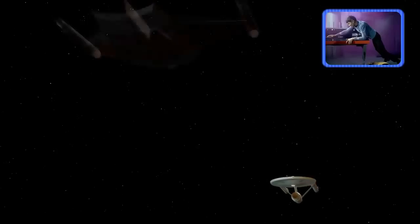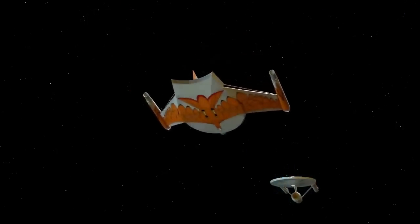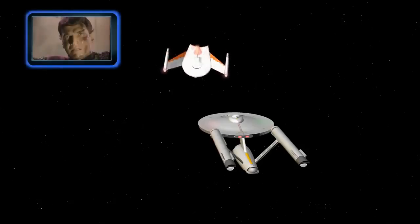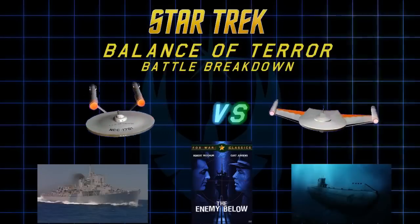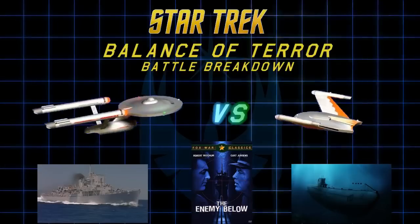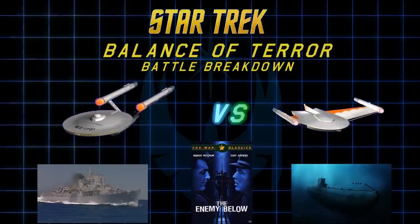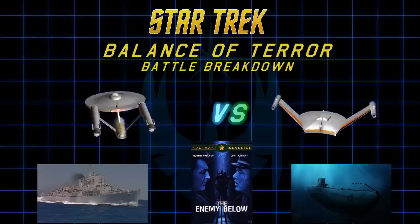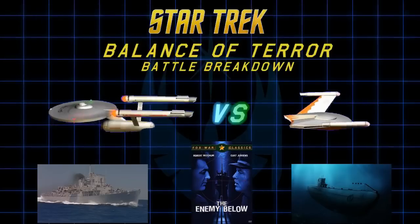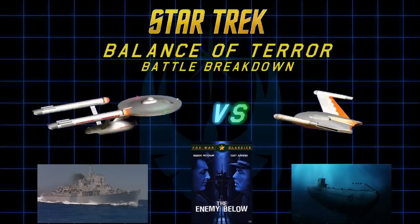The first real battle in Star Trek took place in the original series episode Balance of Terror, and it's probably still up there in the top three Star Trek battles of all time. It's directly inspired by the movie The Enemy Below, where a US World War 2 destroyer — our Enterprise analog — fights a German U-boat, which is our Romulan bird of prey analog. It worked because of the cloaking device, the metaphor for a submerged submarine being very difficult, albeit not impossible, to detect. And it has one hell of a weapon: the deadly plasma torpedo — hit once and it may cripple or destroy your ship.